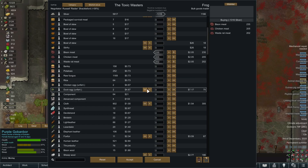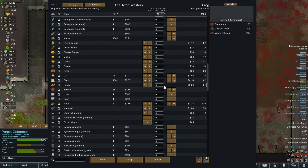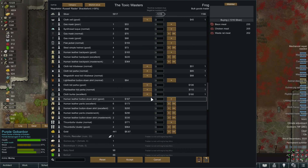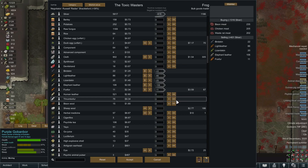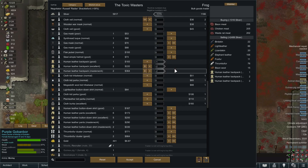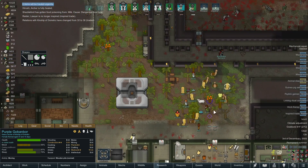We've got tons of raw fungus, that's actually really nice. They have no components, no chem fuel, no steel — God, I hate tribal bulk goods traders. What's the point? Let's get rid of some of our lazy textiles that we're not using — not the human leather. I'll trade them some of our clothing and backpacks. There we go, perfect. You guys can leave now. Good, some good meat acquired.